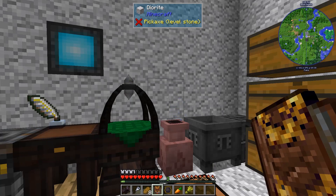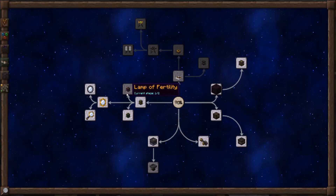Hi, this is John. Welcome back to Thaumcraft Quick for Thaumcraft Version 6. In this episode, we're going to be looking into the Lamp of Fertility, which is on the Artifice tab in your Thaumonomicon.